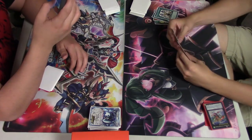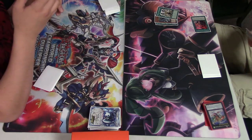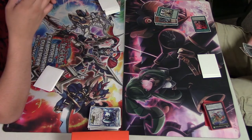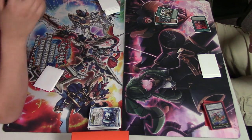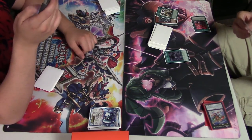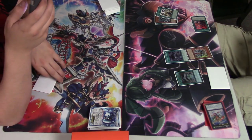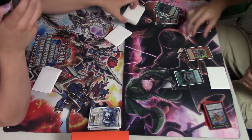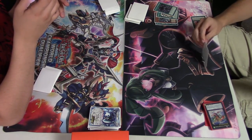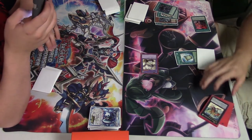I'm going to be doing an updated deck profile for Monarchs with Brilliant Fusion because I really want to try that engine out. It seems more efficient — you can send cards like Idea and add back banished stuff like Pantheism. Brilliant Fusion also offers getting out Seraphinite for a Level 5 to make Rank 5 plays, and it offers itself as a tribute if needed.